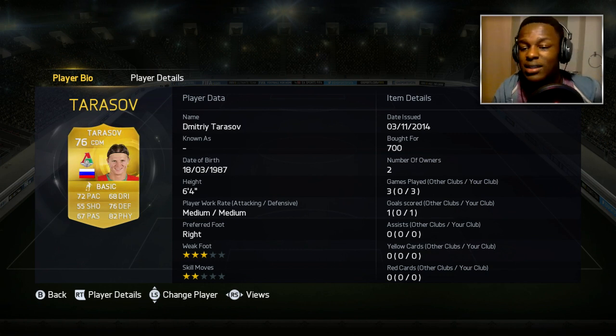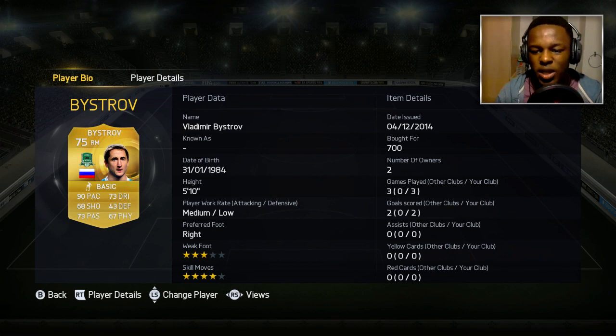We have our only CDM and that's Tarasov. This dude is a beast — he's got 82 physical, 76 defending, and 72 pace. I love using him and he's another player I can rely on.